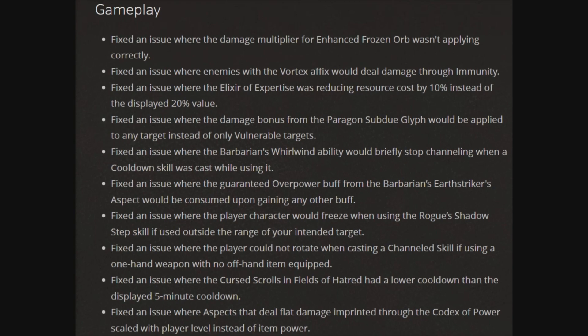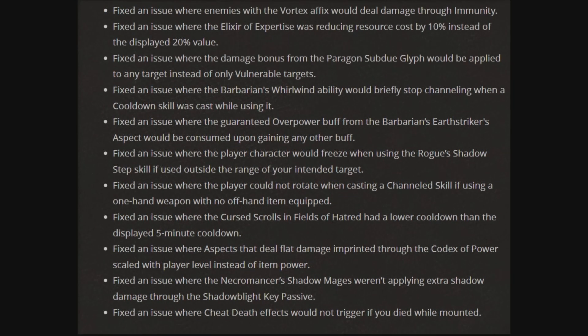Fixed the issue where the player character would freeze when using the rogue shadow step skill if used outside the range of your intended target. Fixed the issue where the player could not rotate when casting a channel skill if using a one-hand weapon with no off-hand item equipped. Fixed the issue where the cursed scrolls in Fields of Hatred had a lower cooldown than the displayed 5-minute cooldown. Fixed the issue where aspects that dealt flat damage imprinted through the codex of power scaled with power level instead of item power. Fixed the issue where the necromancer's shadow mages weren't applying extra shadow damage through the shadow blight key passive. Fixed the issue where the cheese death effect would not trigger if you die while mounted.